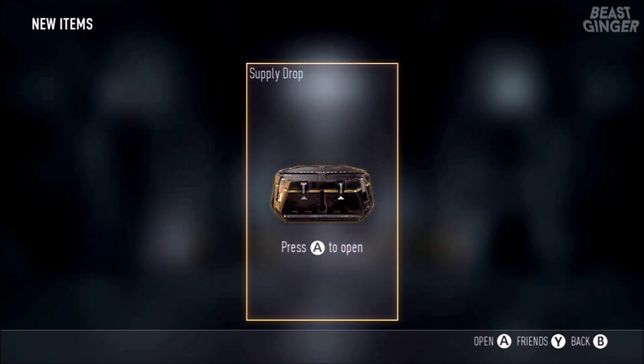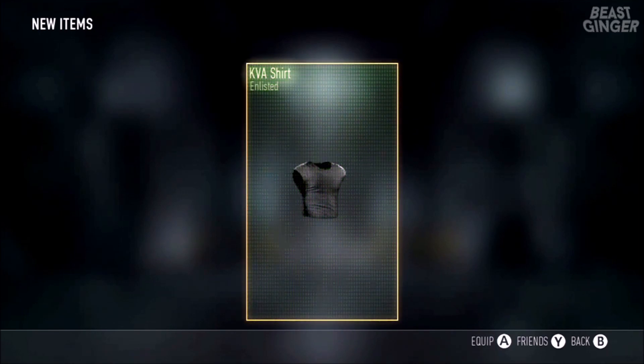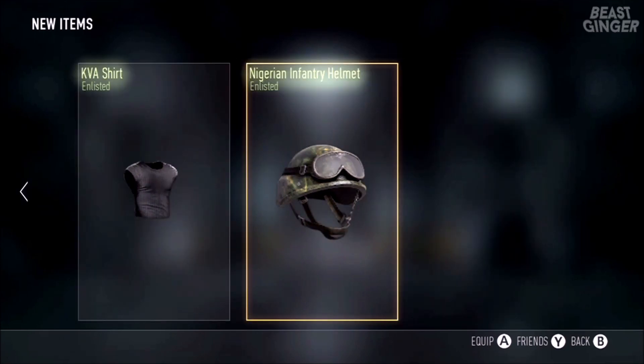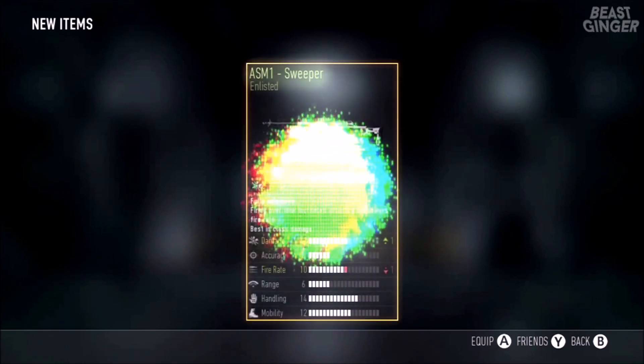Now for the second supply drop, we got a KVA short sleeve shirt and a Nigerian Infantry Helmet, enlisted version. Those look pretty cool.